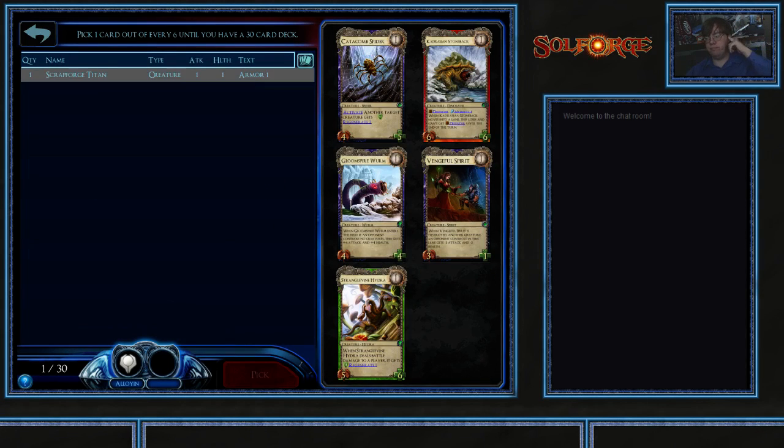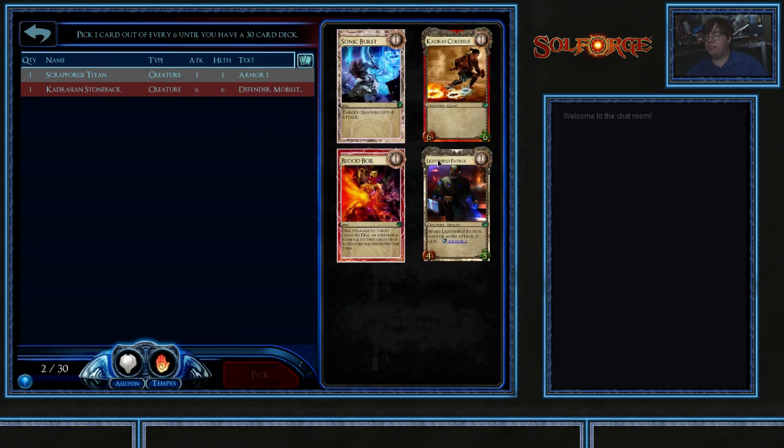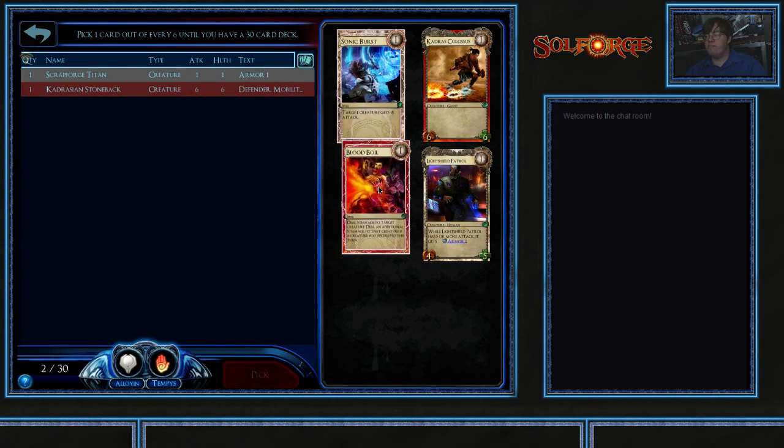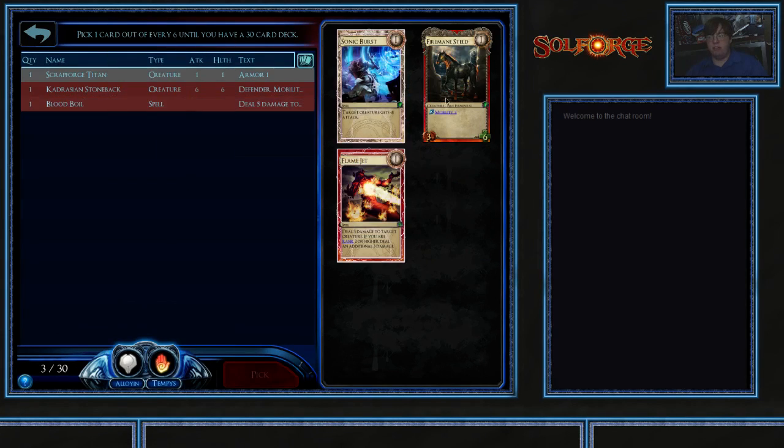Take a bomb. When I take something like that, I want to go Tempest and get Battlebrand, so I'm taking the stone back. Nothing else in this pack particularly excites me and I really wanted to go Tempest anyway, so stone back's the pick. Blood Boil is a decent card. Colossus, not so much. Light Shield Patrol, not so much. Sonic Burst, not so much. Taking the Blood Boil.